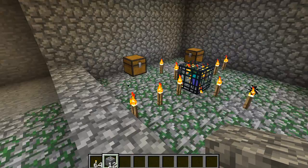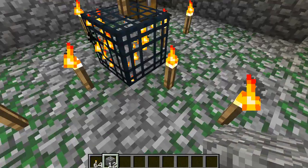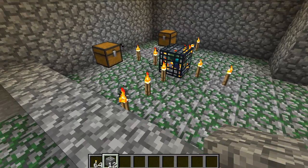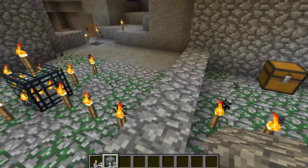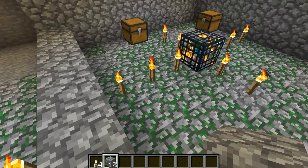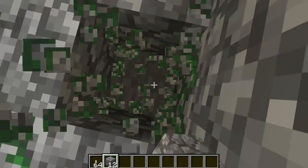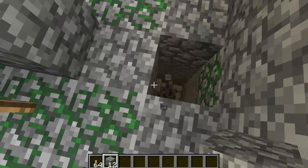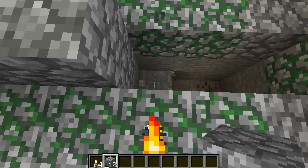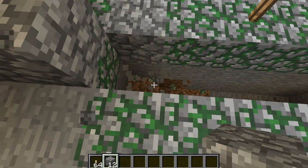So the first thing you want to do is just get torches around the spawner so it has space. What you want to do is find a center point. This is really only applicable when you have two spawners — you don't really need to do it when you have one. In this case, this little beam right here that Minecraft created is our center point. So you want to dig — I like to dig three down — because it just makes it smoother and easier.